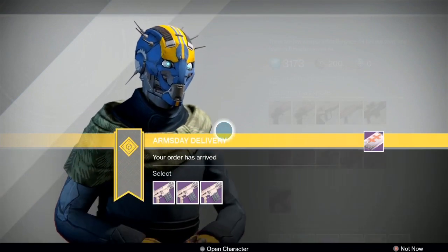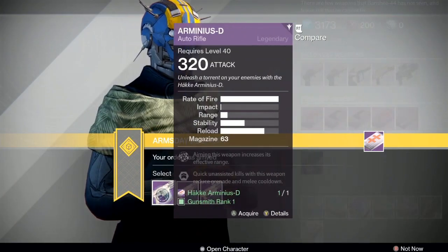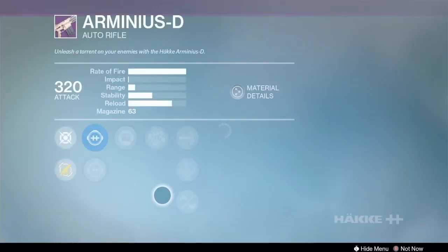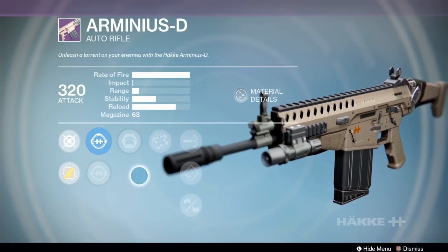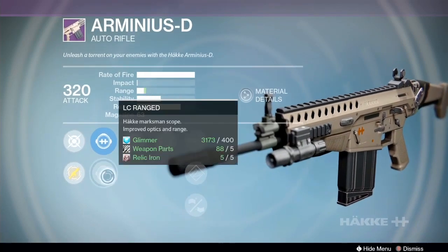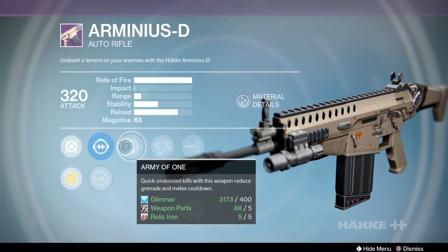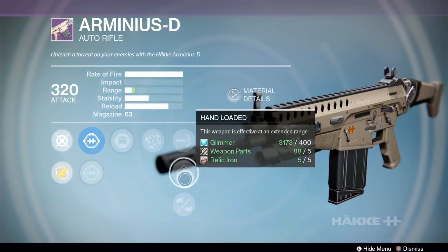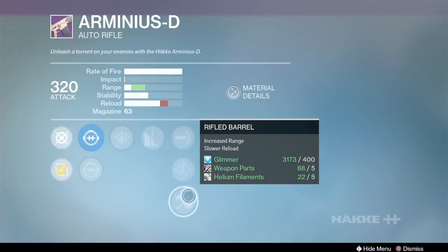Next up we have the Hakka Arminius D Auto Rifle — this is a high-rate-of-fire, low-impact auto rifle. I'm really looking forward to getting something with Focus Fire, Counterbalance, and Brace Frame. That god roll is probably not going to show up anytime soon, but you can have it because they occupy different slots. This gun you're getting a lot of stability and the right scopes. I like the hollow, not the range scope. The Army of One, Rangefinder, High Caliber Rounds, Hand-Loaded, Rifle Barrel option is not something I'm looking for — lots of range but lots of bad stability.